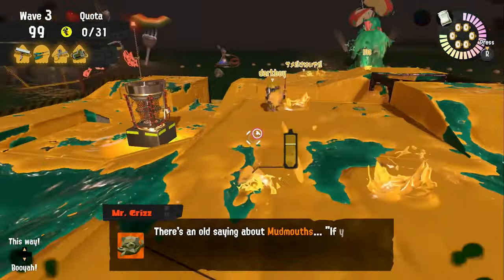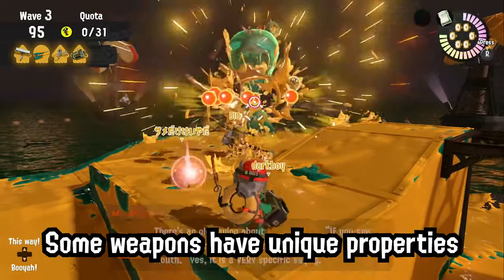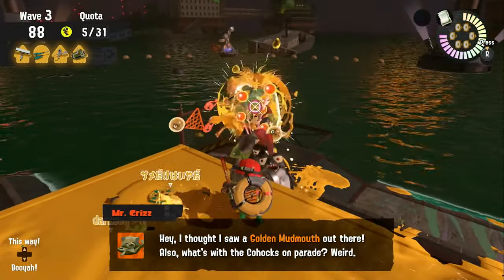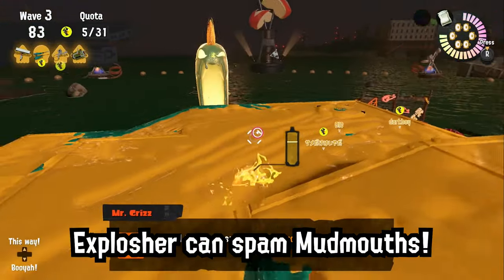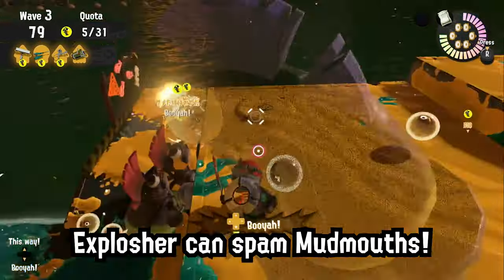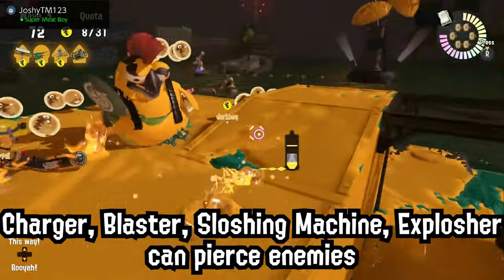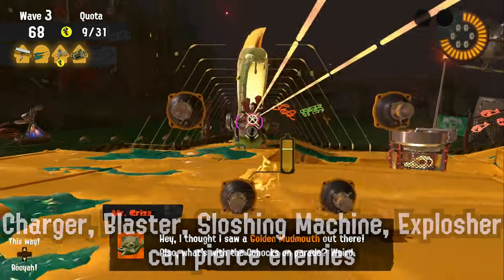Finally, some weapons have unique properties. Explosure has a special ability to destroy things that normally require specials — Flyfish is obviously one, but it's also extremely effective against Mudmouth. There are also weapons able to hit multiple objects with one shot, such as Slosher class, Blaster class, Sloshing Machine, and Explosure. They can be great at killing a bunch of salmonids close together.